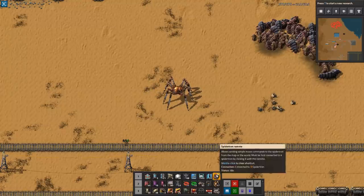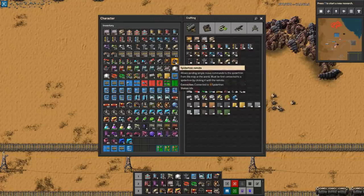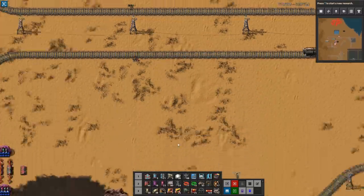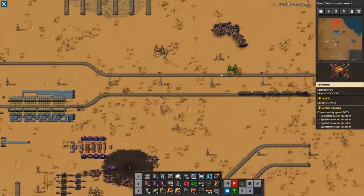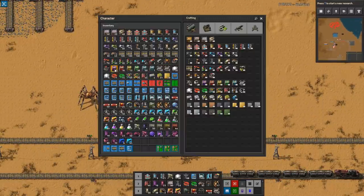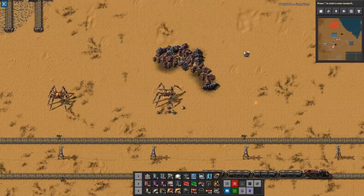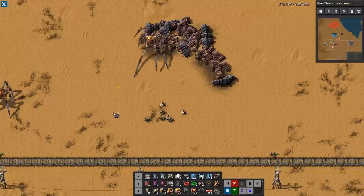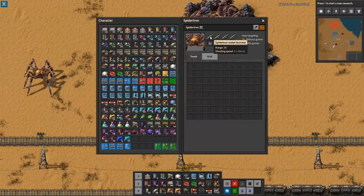The way it works is it's a remote control unit, so you need a controller as well. You have a controller here - I have two controllers, one disabled and one enabled. The enabled one is linked. If I grab another Spidertron and put it down, I can't move this one, but if I take the other controller and click on it, now it's enabled and I can control it. Works really nice.